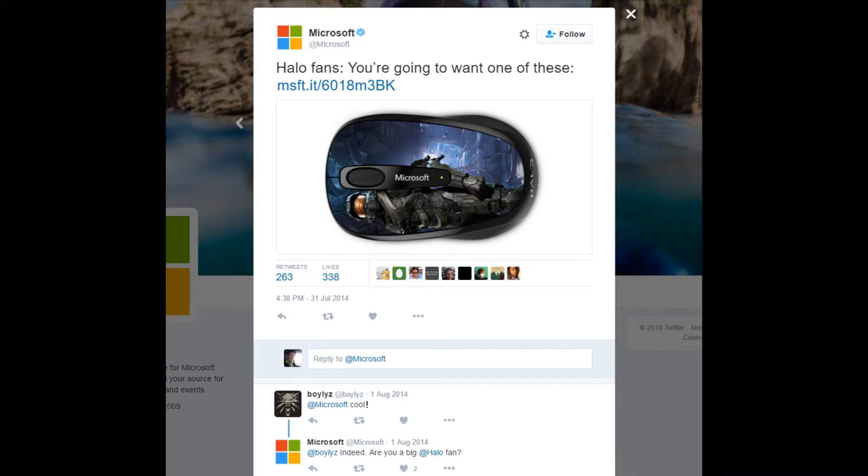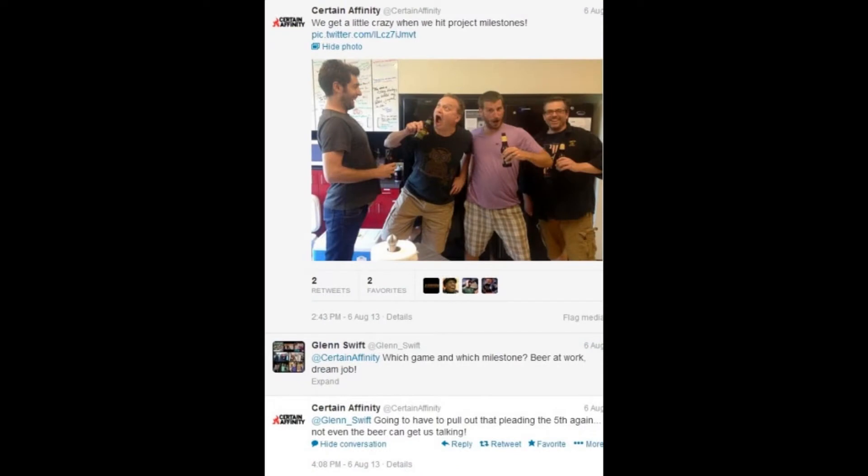The next one is a bit subtle — you have to read between the lines. Microsoft posted: 'Halo fans, you're going to want one of these,' showing a Microsoft mouse with a Halo skin on it. Think about it: why would a Halo fan playing on Xbox need a Halo mouse? You kind of have to read between the lines, but you can understand where I'm going with this.